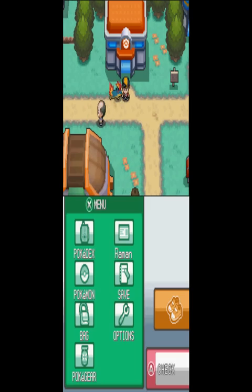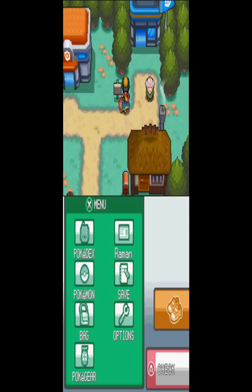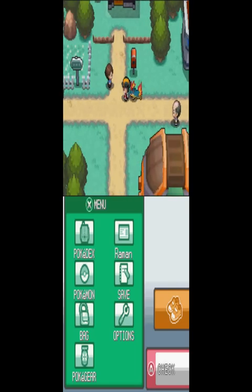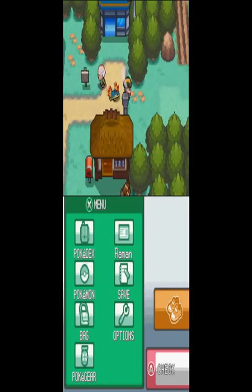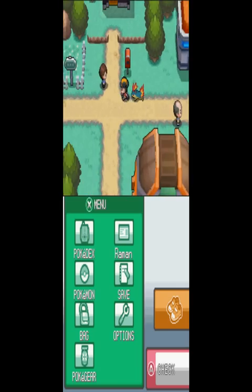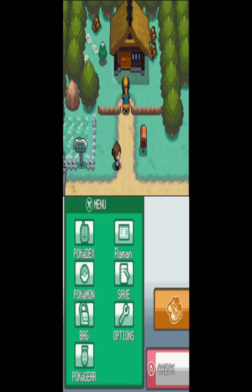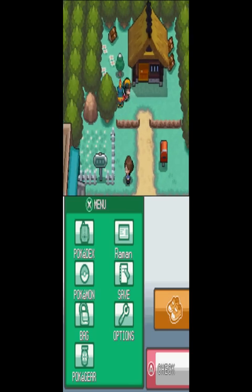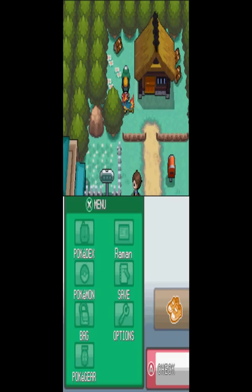Welcome back to more of Pokemon Hardgold. In the last episode we arrived at Azalea Town, and in this episode we are going to go to Slowpoke Well. Before you go to Slowpoke Well, you want to visit this house. This is the house of Kurt, the Pokeball Maker.